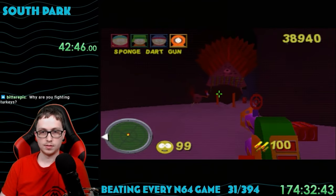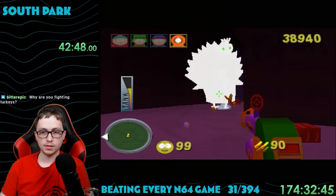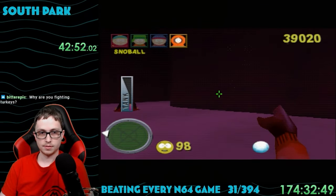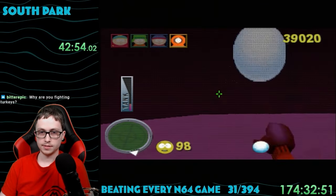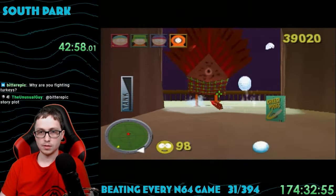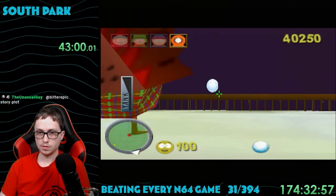Later on I found another new weapon, the sponge dart gun. This thing is just a rapid-fire machine gun that deals damage super quickly, but you run out of ammo fast, so it's pretty balanced. This mission is more of the same — just killing turkeys and turkey tanks, with a lot more tanks than the last mission.